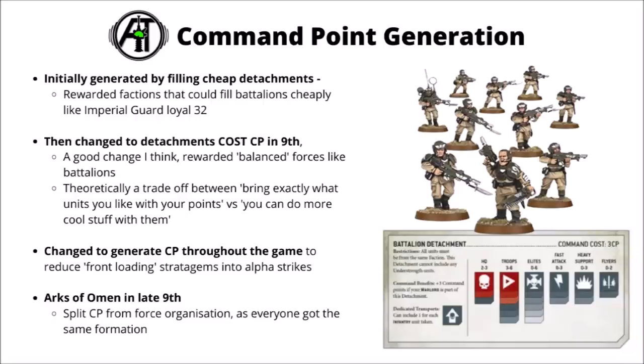They also changed command points to generate throughout the game rather than being a flat resource at the start, which was a solid refinement - it meant you weren't just dumping all CP into big alpha strikes right away, keeping them more meaningful into the late game. Finally, Arcs of Omen late in 9th edition split command points from force organisation, so all armies just got the same amount, relying on other things like objectives and unit synergy to encourage balanced forces. It seems there hasn't been any enormous reversion to skew lists since then.